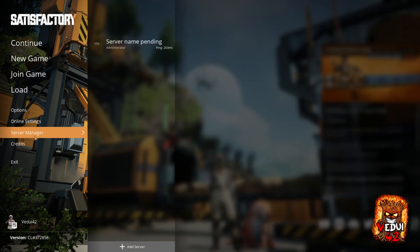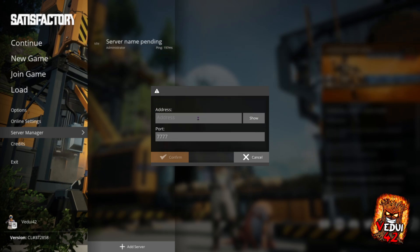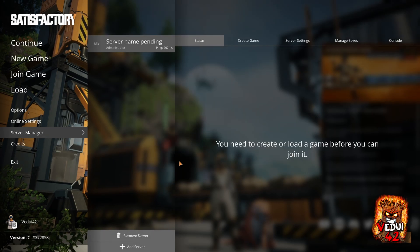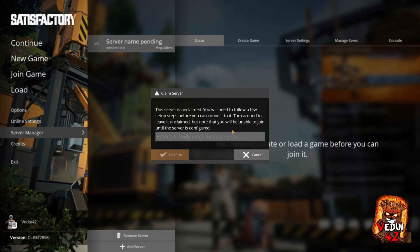You want to go to the Server Manager. Click Add Server. This is where you type in the actual address from the game server AMP instance. Then you confirm. It'll ask you to confirm the security certificate — go ahead and do that. You'll get a client not authorized message — that's all right, just confirm. You'll need to set a friendly name, so we're going to name it Test.